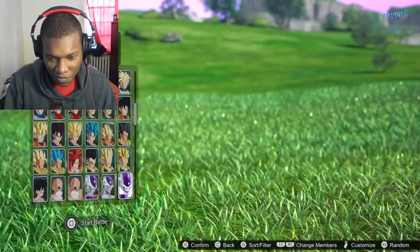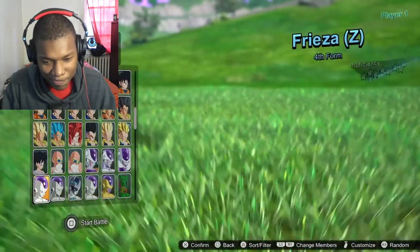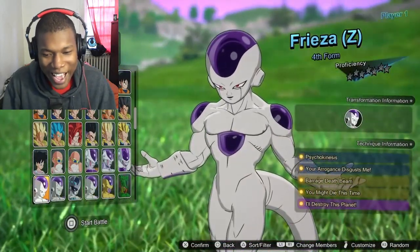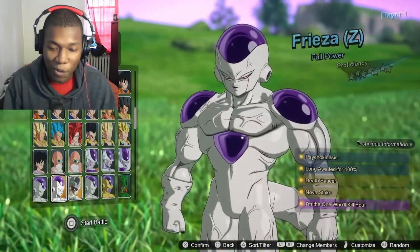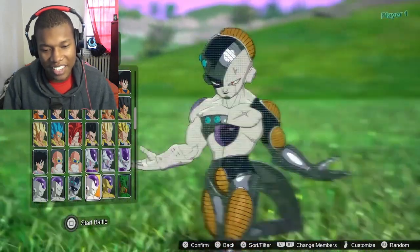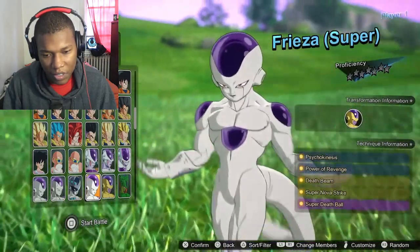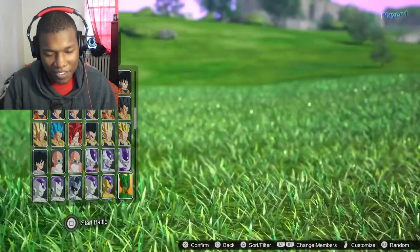Second form Frieza. Third form's head was crazy. We got the fourth form Frieza. Full power Frieza. Mecha Frieza — that was the nastiest build ever. Where's Golden Frieza? That's Frieza in Dragon Ball Super — that's the goat right there.